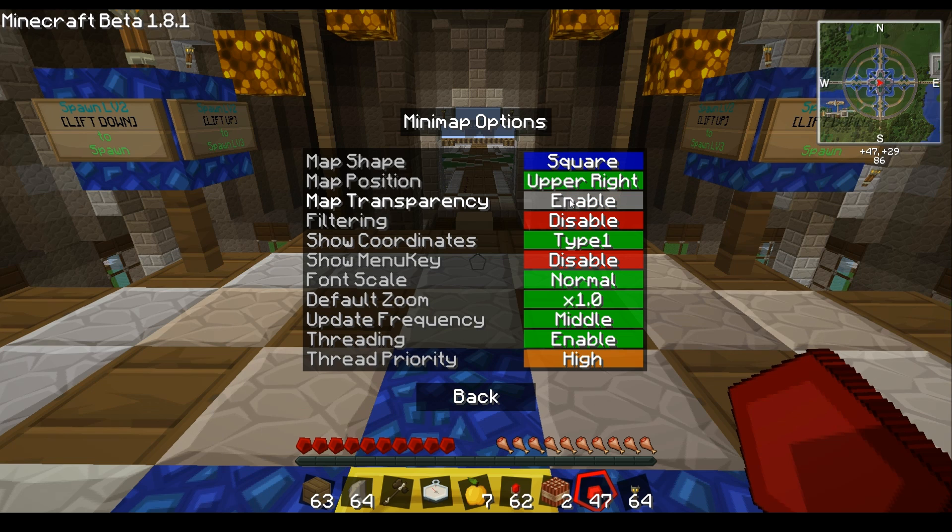You have a transparency option as well, which is kind of nice. I'm not used to having maps that way, but I do like some interface options like that — you can kind of see through it, so something moving or creeping up on you might not be hidden. Then you get the filtering option.